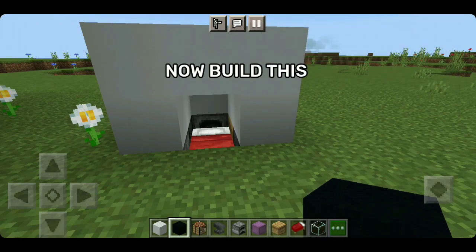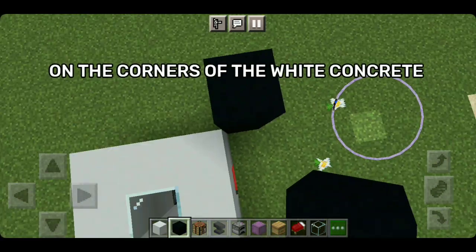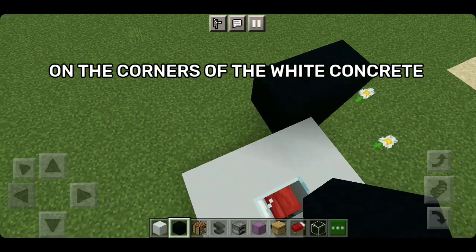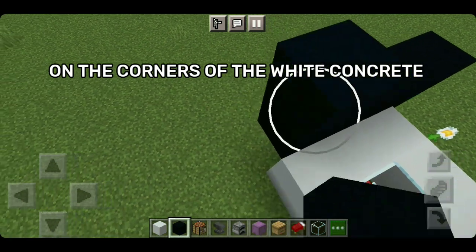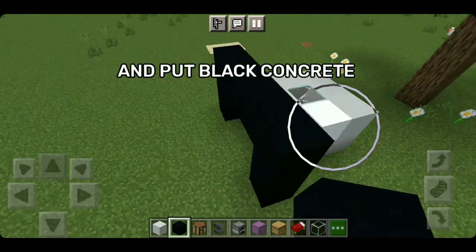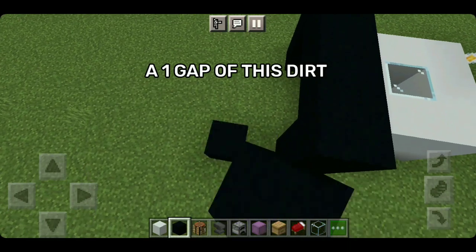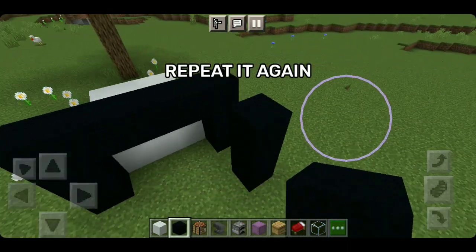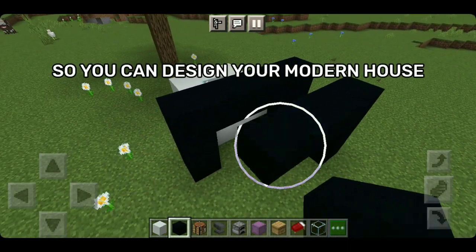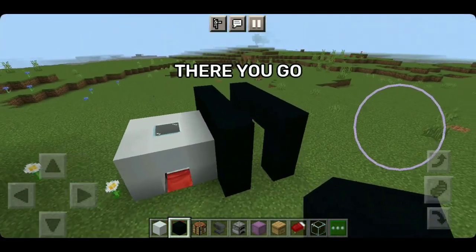Now build this. Put black concrete on the corners of the white concrete, and put black concrete on one gap of this dirt. Repeat it again so you can design your modern house. There you go.